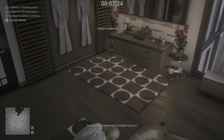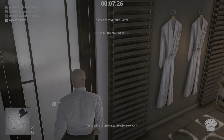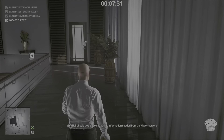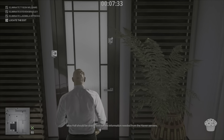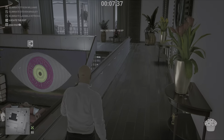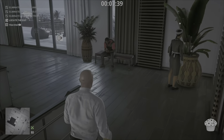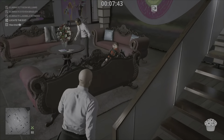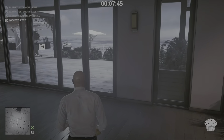Go ahead and take the waiter outfit back. There are some speedboat keys in this room over here, so go ahead and take those keys — the speedboat is out back. And if you did everything right, you should have completed this run in just around 8 minutes.